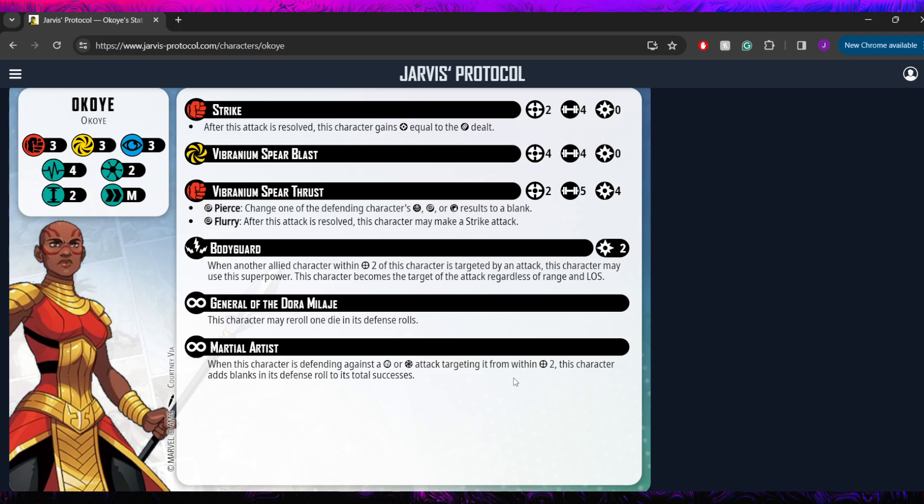That definitely already puts her on the higher end out of all the two threats. She also has Martial Artist: when this character is defending against a physical or energy attack targeting it from within range two — so this does only affect close quarters — this character adds blanks in its defense roll to its total successes. Adding blanks is great, especially when you have a reroll, but it only being range two and you being a bodyguard means even if they're using a range two attack, you need to make sure you're in range two when you bodyguard it. So you've got to keep that in mind when choosing what attacks to bodyguard with her. But still really nice to have — brings her to probably the bulkiest two threat in the game.